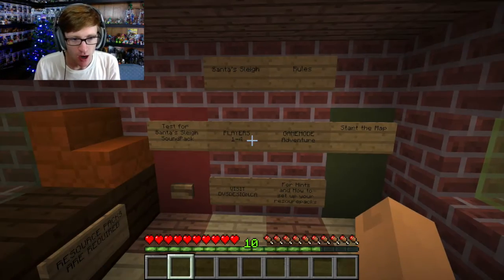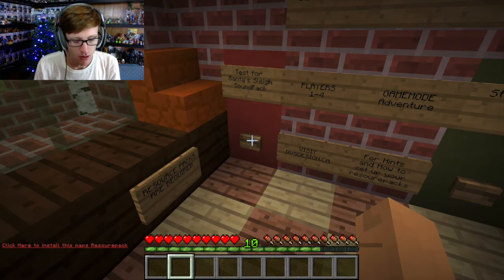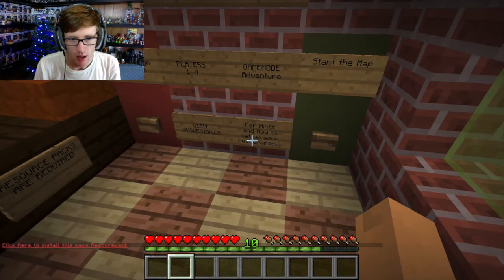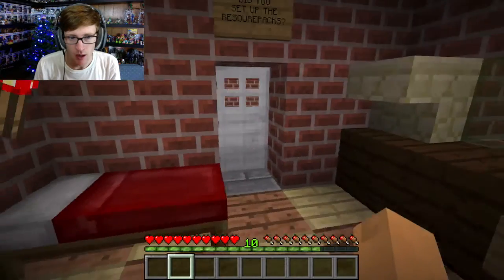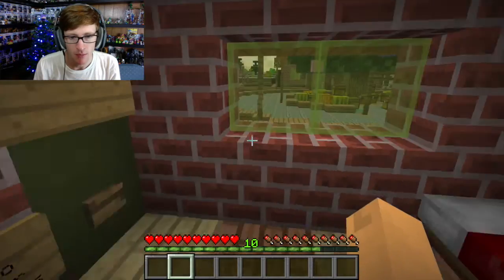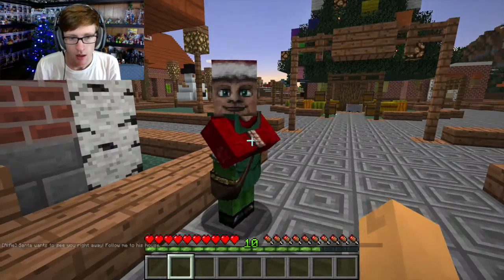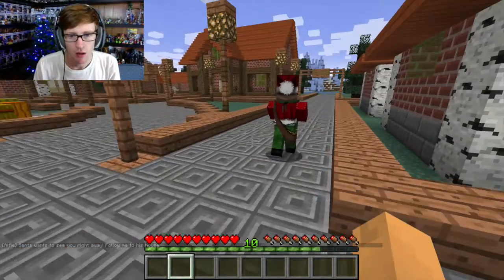The rules are: this is a test for Santa's Sleigh sound pack, it works for players one to four. Resource packs are required, so start the map and set out the resource pack. Start the game. Santa wants to see you right away — follow me to his house.